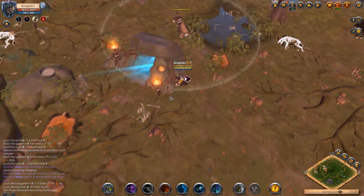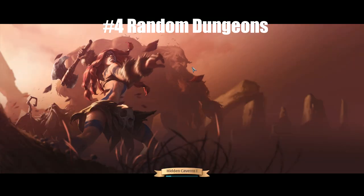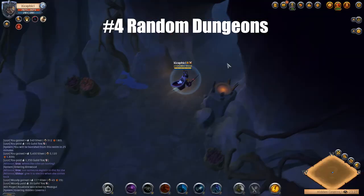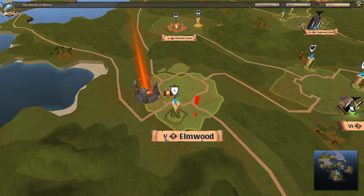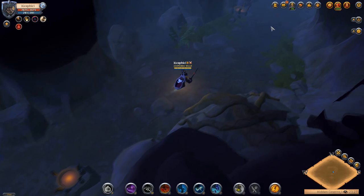Coming in at number four is random dungeons. Random dungeons have been on the map for a while now, and ever since they came out they've been great for fame and great for silver. One thing to note is you can't really do random dungeons alone. On the map here I'm doing one in Elmwood, which makes it a tier five random dungeon.